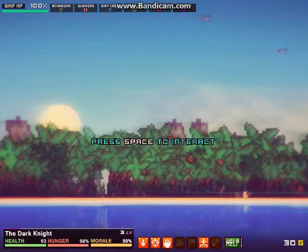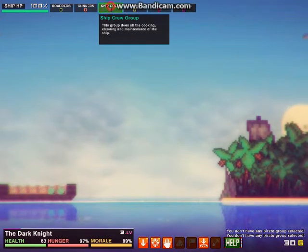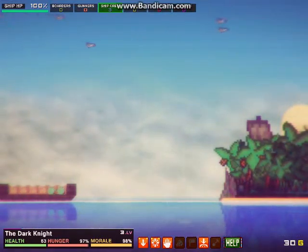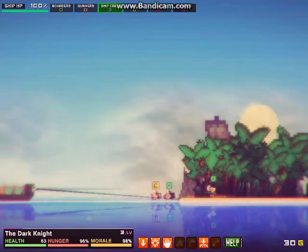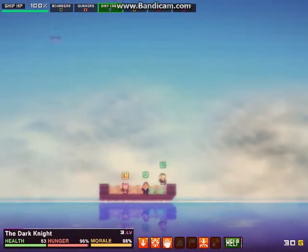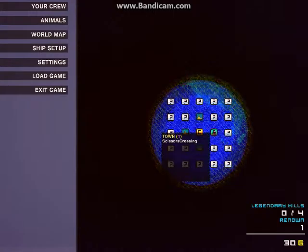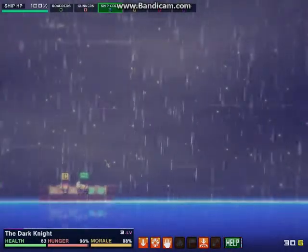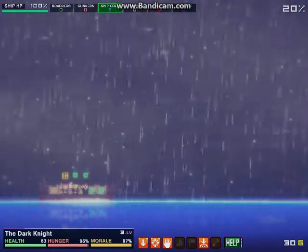We're going to go to our ship now and we're going to fight off some pirates. I have to go on ship crew. We're just going to wait for our slow pirates to get over there. We're going to go to the world map and then fight off some other pirates so we can level up, get more gold, and make our ship bigger. There's no pirates — weird. It's going to be slow because of the wind; it's pushing the other way.